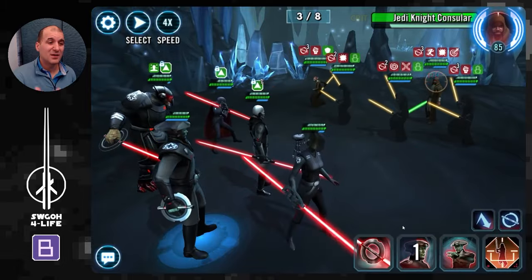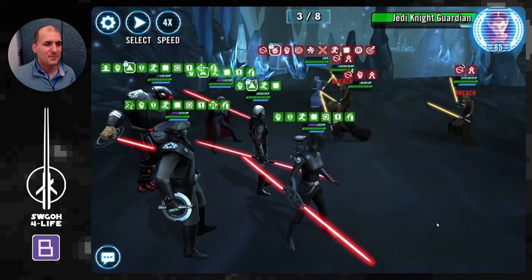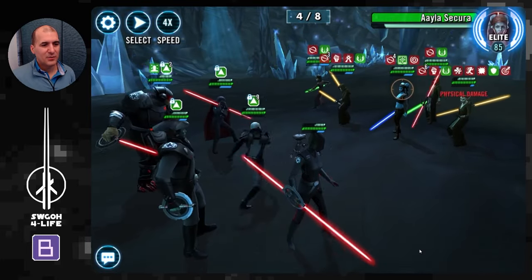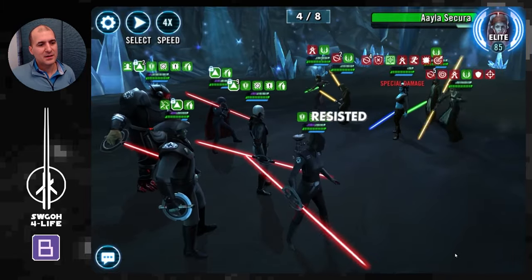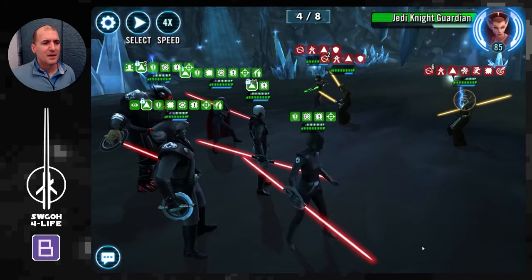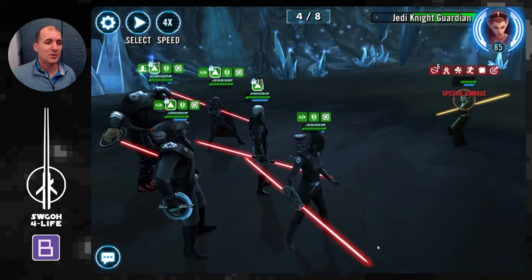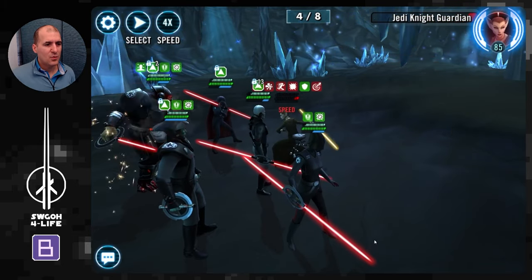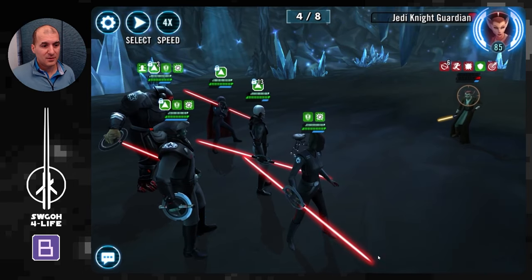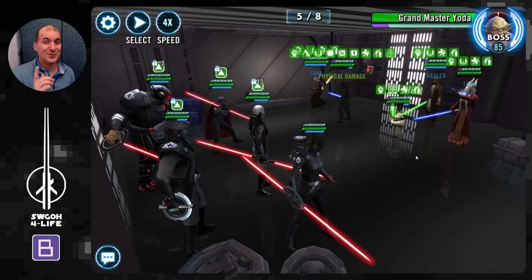I'll just whizz through the first four waves — once these guys are reliced up they have enough damage and ability that you've got nothing to worry about. Keep applying the same strategy: get six stacks of purge on one Jedi, let Grand Inquisitor finish them off during his bonus turn, then move on. As a rule of thumb, always go after the leader first because as long as they're alive the other guys get a morale buff giving around 25% extra speed, health, defense, and damage. At the end of wave 4 I've got 13 stacks — that's 260 extra offense on Grand Inquisitor.